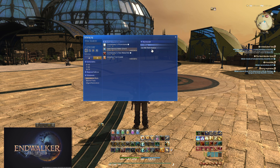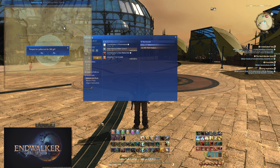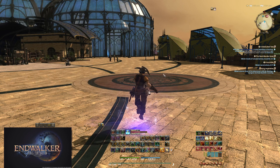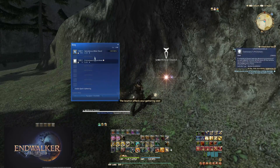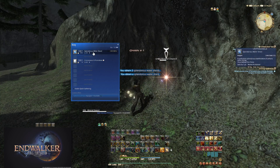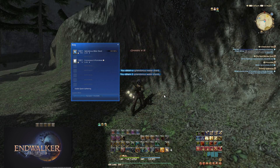If we click on the Connoisseur's Primstone and Splendorous Water Shards, you can see they are located in the same place. We'll just click on the location and select the nearest Aetheryte to teleport to. Both the Splendorous Water Shard and the Connoisseur's Primstone are in the same gathering nodes — same goes for the Botanist items. Note that the Water and Earth Shards are hidden, so they will not always show up in the node, and both items require the Splendorous tool equipped to gather.